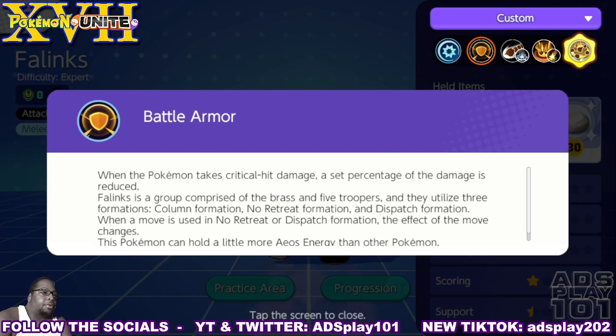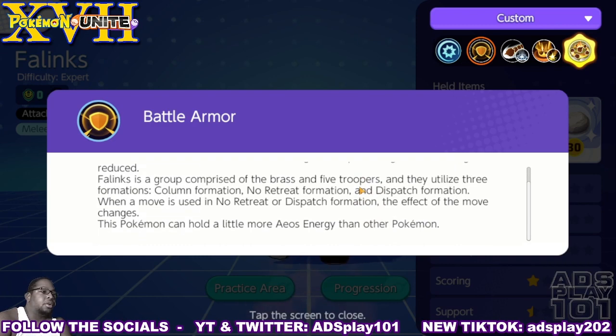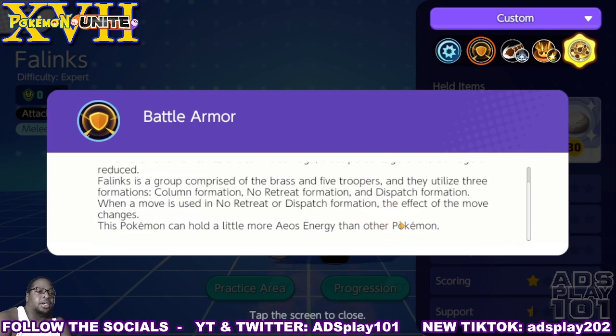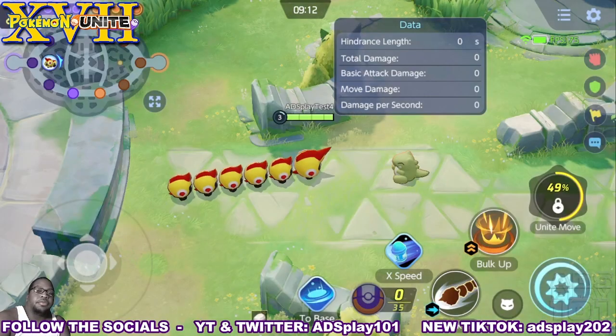His passive, Battle Armor: when the Pokemon takes critical hit damage, a set percentage of the damage is reduced. Phalanx is a group comprising the Brass — the leader — and five troopers, and they utilize three formations: Column Formation, No Retreat Formation, and Dispatch Formation. When a move is used in No Retreat or Dispatch Formation, the effect of the move changes. This Pokemon can also hold a little more Aeos energy than others.